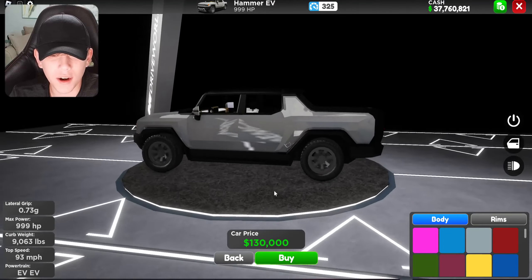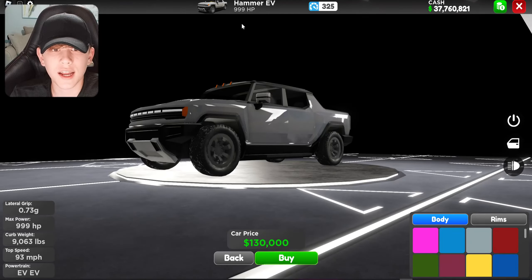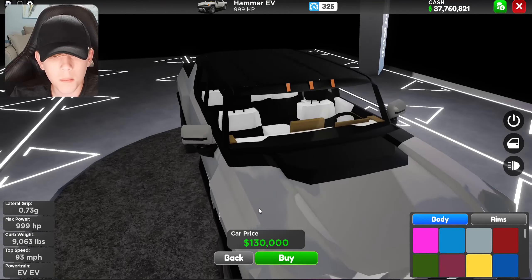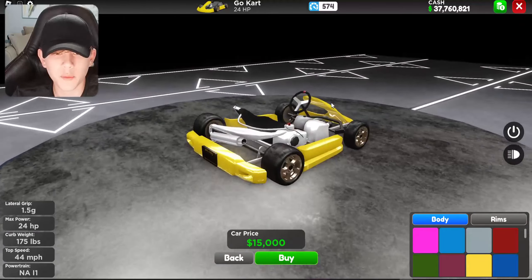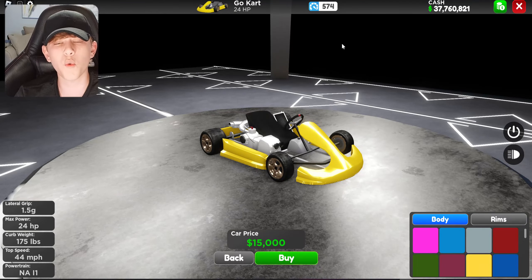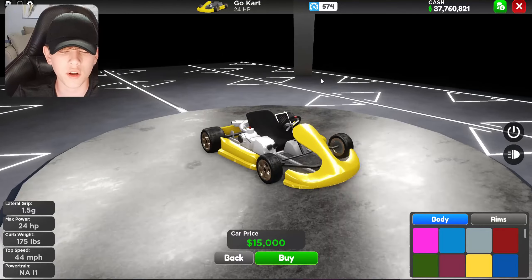We got two new cars this week. First is the Hummer EV — it costs 130k, has 999 horsepower, and a 325 score. The model looks really good. The second one isn't actually a car — it's a go-kart! It costs 15,000, has 24 horsepower, but has a 574 score.